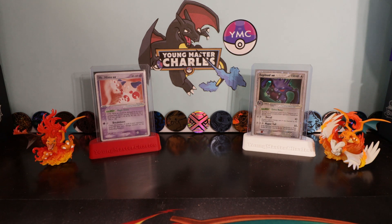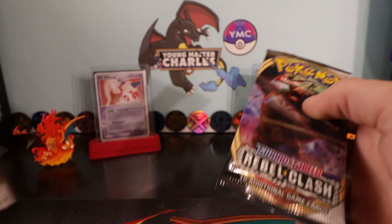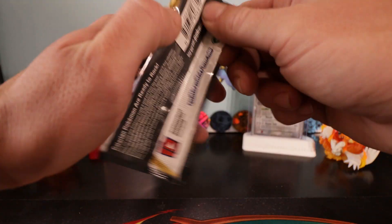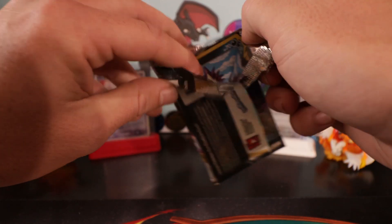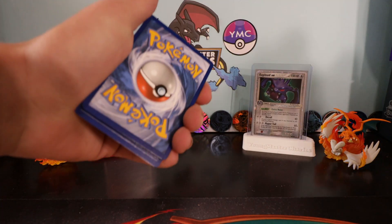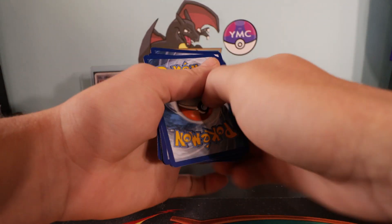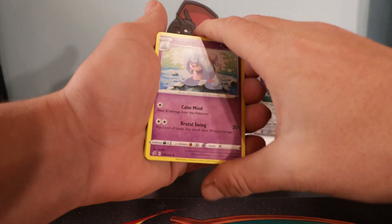Now to finish off for today guys, we don't just stop at the older products - we're going to get some of the newer set in, let's do it. We'll go six Rebel Clash packs for today. We're about 90% through this set now, we are still missing a few Full Arts and a few Gold Cards and Secrets, as is always the case with a lot of these new Sword and Shield sets.